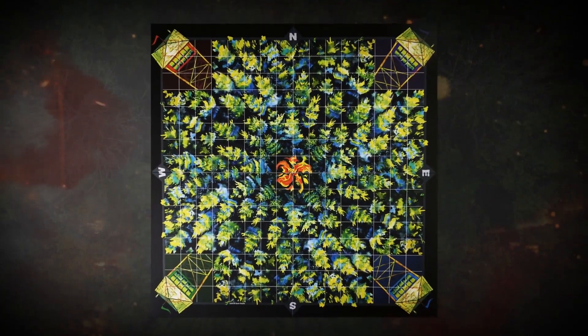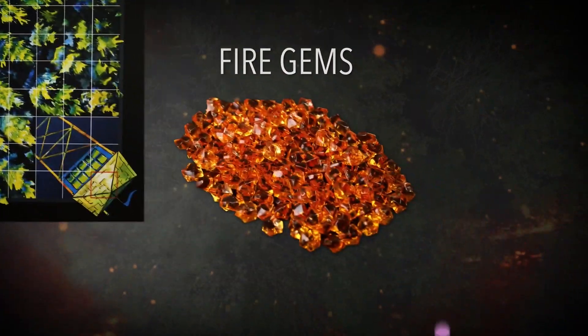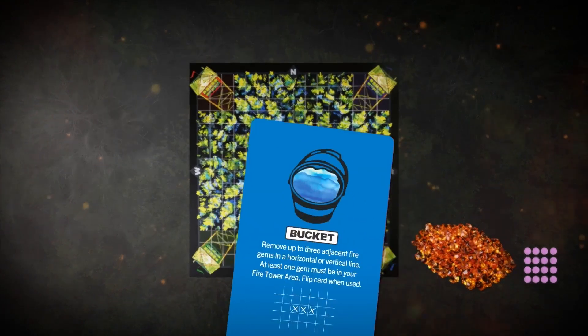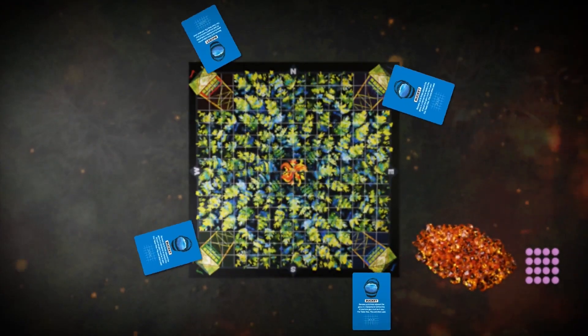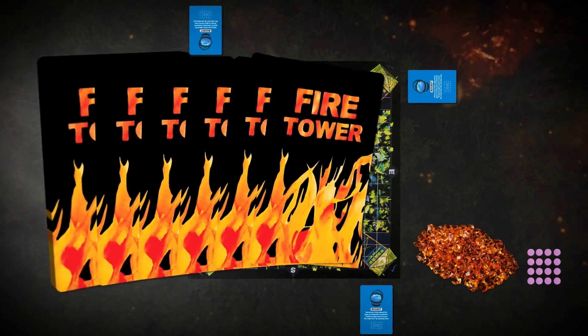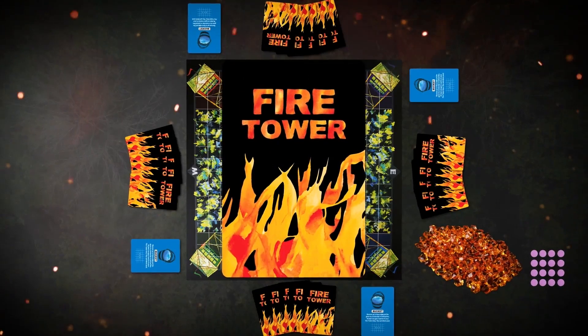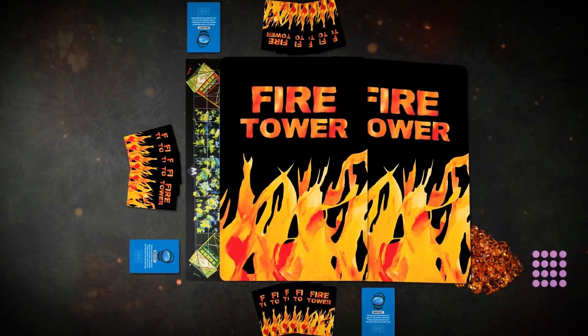Start by setting up the board, then place separated piles of orange fire gems and purple firebreak tokens next to it. Deal one bucket card face up in front of each player. Remove the Firestorm from the deck before dealing five cards to each player, then cut the Firestorm card back into the deck.